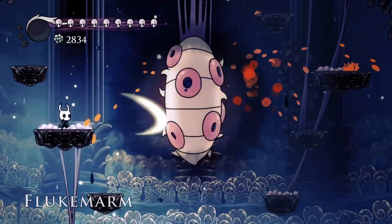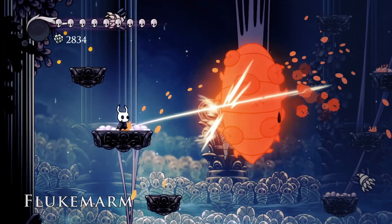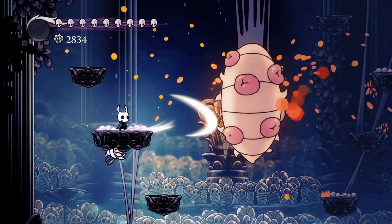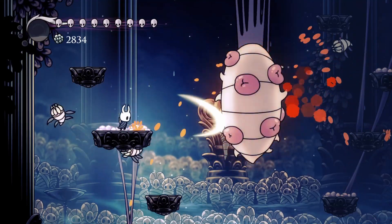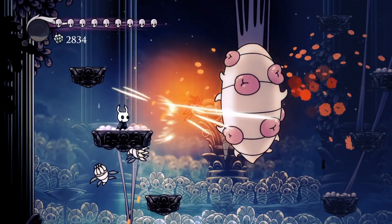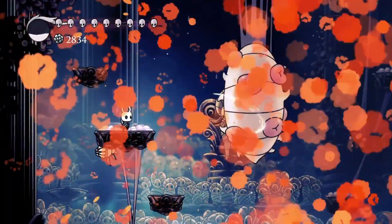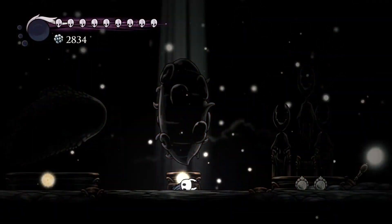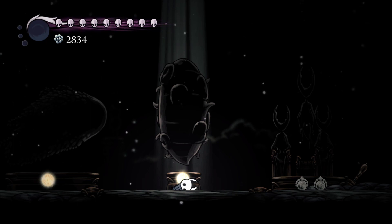Here we go, just go — don't worry too much. The Flukes usually will get into a place where they get killed themselves, so if you just stay right here and keep on going. That one Fluke is just going underneath there, it's really going to get me. And the Fluke Marm is toast! It's really not too bad — you just get that particular charm combination, spam it out, and say goodbye to the Fluke Marm.